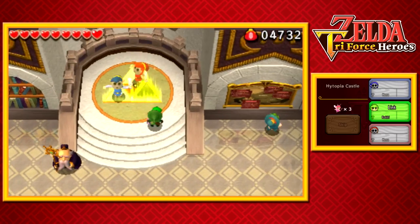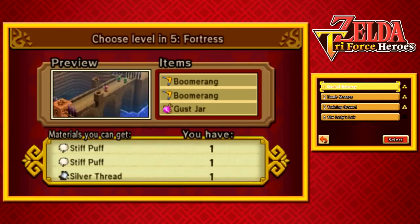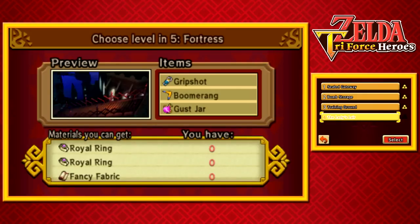Anyways, for now let's just get ready to go right back into the Drablands and take on the last section of the fortress — the Lady's Lair.